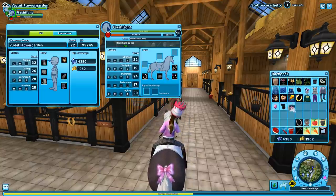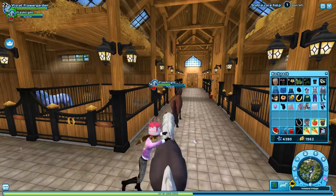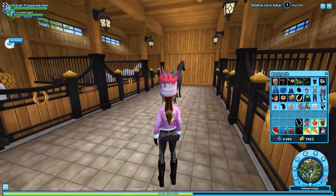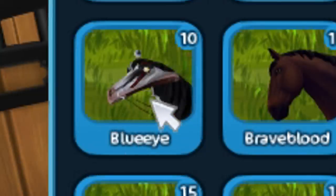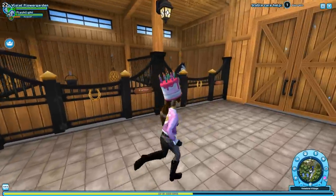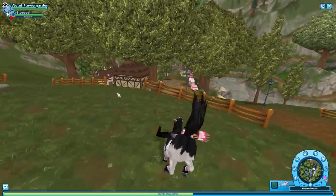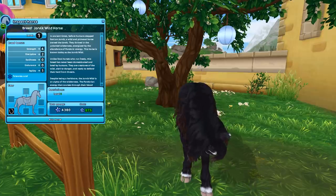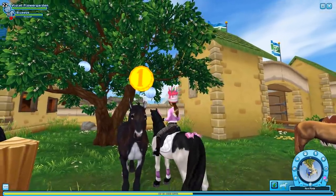I'm going to get my American Paint out and see what's going on. Apparently they're slowing down jumps and it's messing up the animations — that's exactly what happened with the old quarter horse. What happened to the icon? This horse is just messed up. The eyeball is like coming out. I was not expecting the eyes to be pumpkin orange, but the coat is cute.